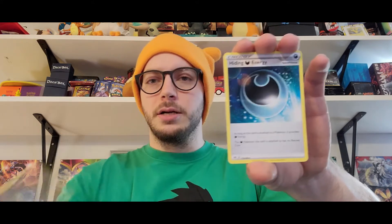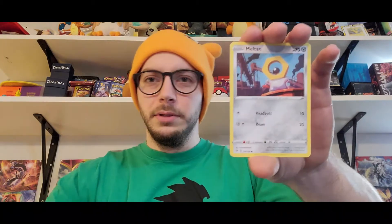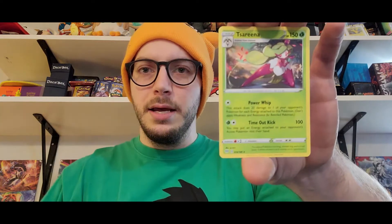Here we go, first pack. We got a Darkness Energy, another Darkness Energy, Hiding Energy, Parasect, Meltan, Bunnelby, Paris — there's our first Reverse. Nothing crazy, but we'll sleeve up the Reverse. I'm going to try to sleeve up everything that comes out of this — if it's a holo it gets a sleeve pretty much. I have top loaders and penny sleeves ready. I just want to make sure the cards are kept in the highest quality when they're being sent back to you. I would care for these like they are my own.